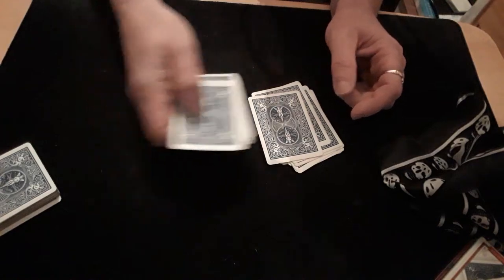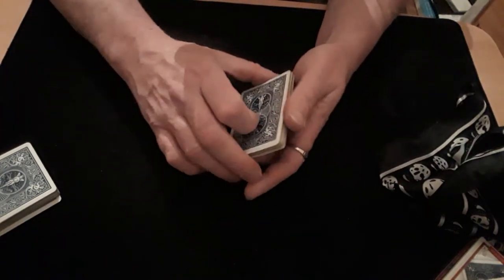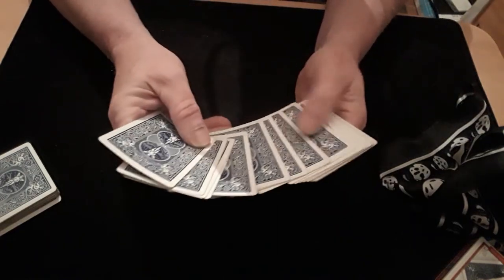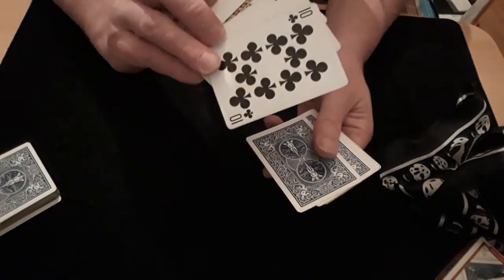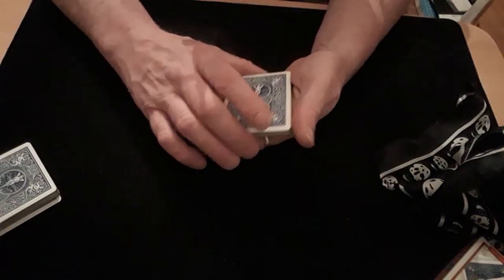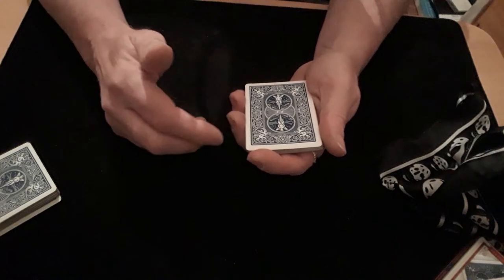You pick the second pile up and put it on top of the first pile and everything is now set. You've got all the cards set up already — five diamonds, five hearts, five clubs, and then five spades. Remember the order: diamond, heart, club, spade — diamond, heart, club, spade — diamond, heart, club, spade.